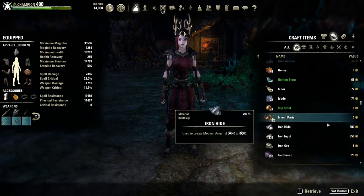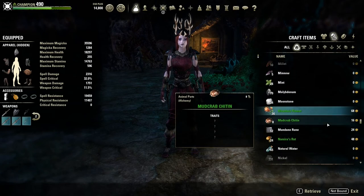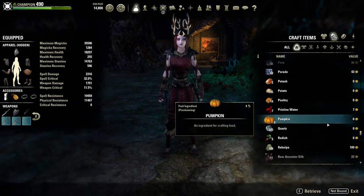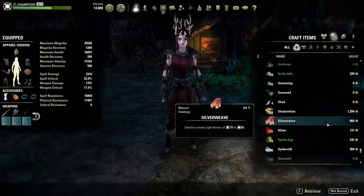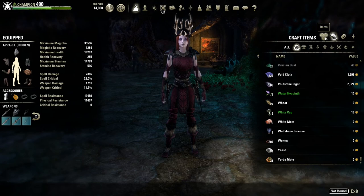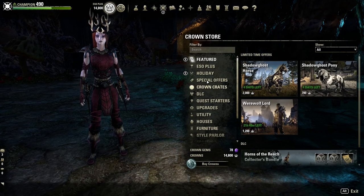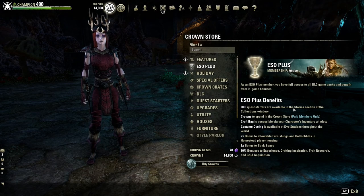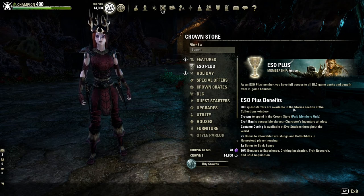You also get the equivalent of the monthly sub cost in crowns per month — 1500 crowns — that you can spend in the Crown Store on mounts, pets, XP scrolls, and things like that. You also get extra bank space and a 10% increase to gold and experience gain, crafting experience, and trade research. You'll also have double the amount of space for furniture and collectibles in your player homes, meaning you can place more furniture and show off more trophies than a normal player.